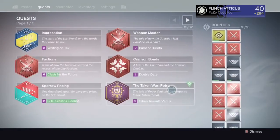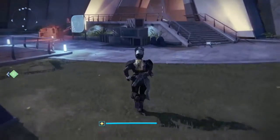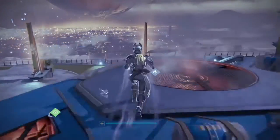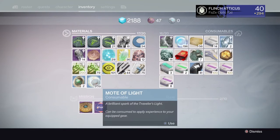So yeah, like I said, do lots of bounties, collect all your motes of light, and kind of get yourself to just about to rank up. So then as soon as reset hits — for me that's seven o'clock because I live in Australia — you just quickly cash in those motes of light, get all your great loot. Pretty much my main thing is farm engrams.